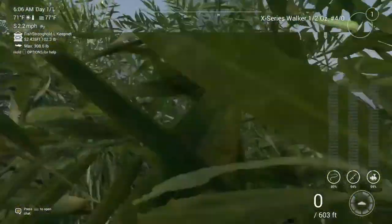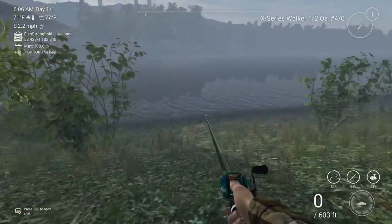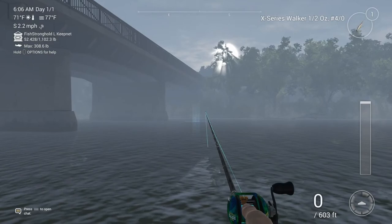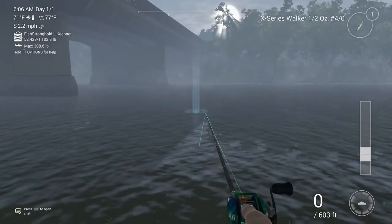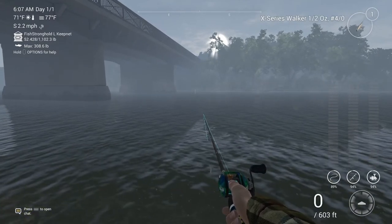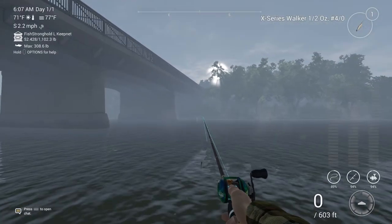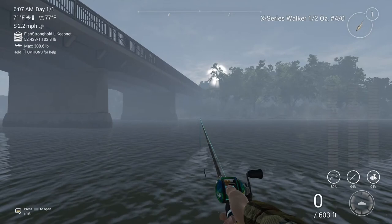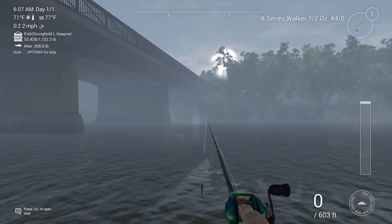You can use any walker really — they really do like the walkers. What you're going to do is cast out basically across and drag it back. Any walker will work; you can actually use a crankbait as well. If you are metric, I believe that is 14 gram walker. The main key is a 2-out to a 4-out walker, and it doesn't seem to matter too much about color — they just bite.